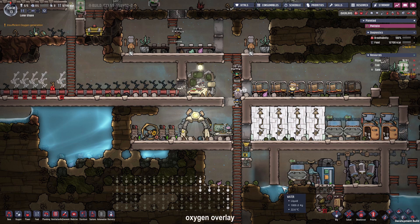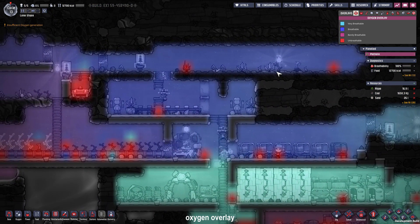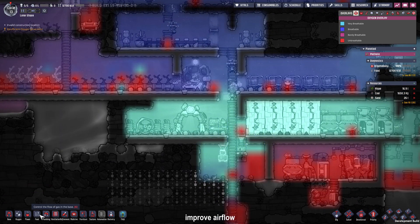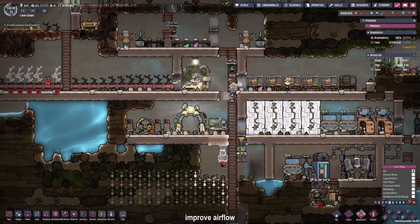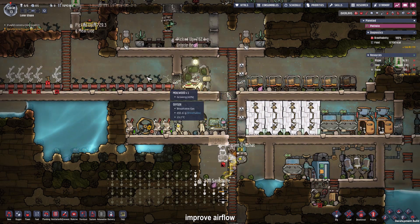Here we are in a brand new cycle and I think it's about time that we take a look at the oxygen levels. As you can see, the oxygen levels in the upper parts of the base are pretty bad because our airflow isn't very good. So let's better our airflow and place one more oxygen diffuser down here. The airflow can be improved by placing some airflow tiles or some more doors, and we can replace those walls with doors that let the air through.